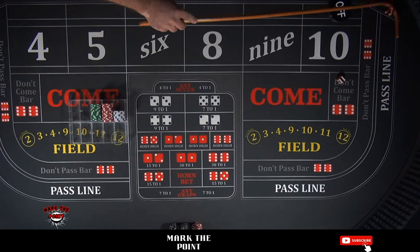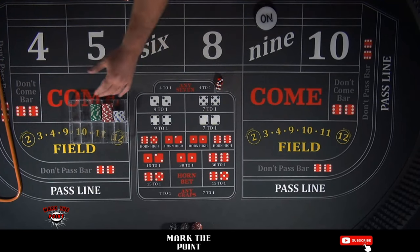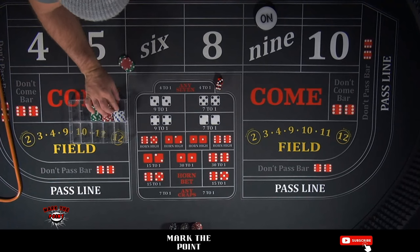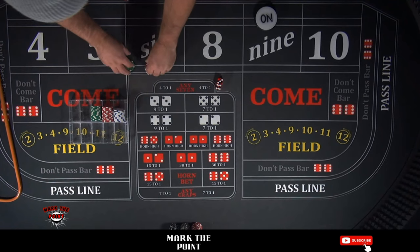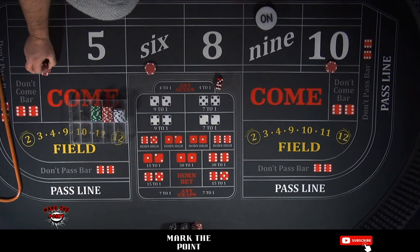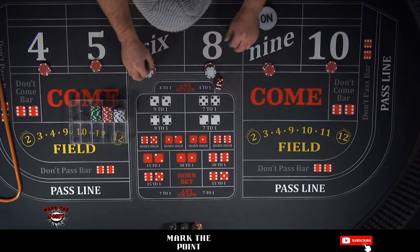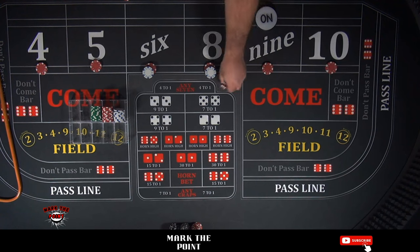Your first point is going to be on the nine — that's a 6-3-9. So we drop down $64. You can just call it $65 and the dealer will give you $1 back and set you up on $10 levels all the way across. So $64 across: $10 on all the box numbers. The inside pays $14 or $15 for one, and the 4 and 10 pays $18. All right, let's get it going.